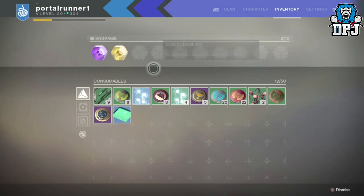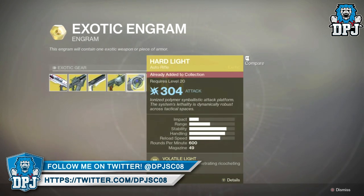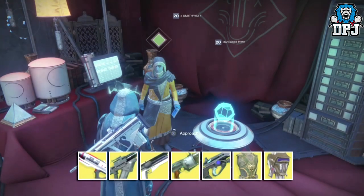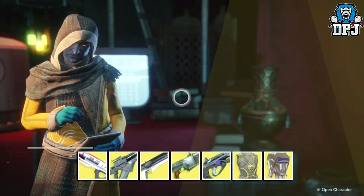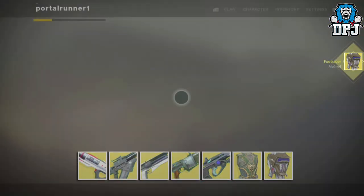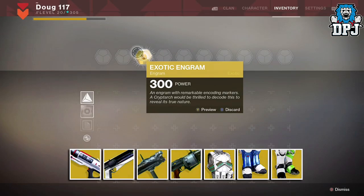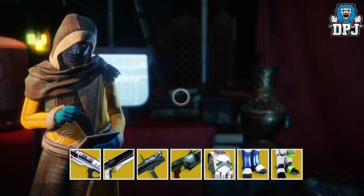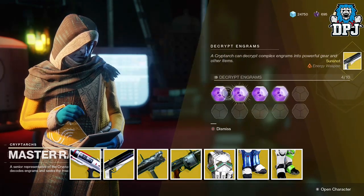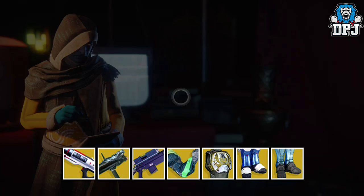Let's try again. This engram shows the Sweet Business, Skyburner's Oath, the Sunsetter, the Prospector, Hard Light, Dragon's Shadow, and the Foetracer. Let's see what he gets. It seemed to have worked again — he got the Foetracer helmet. Let's try once more. Here we see another set of possible exotics — and it works again, he got the Sunsetter which was listed.